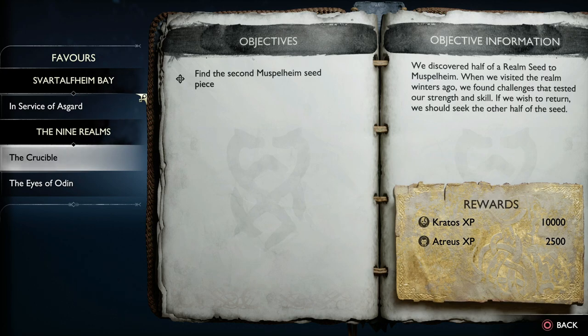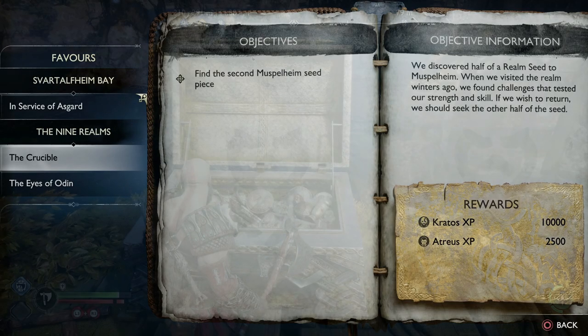I'll explain in another video exactly where the other seed is and show you how the Crucible works. It's like an arena with lots of different enemies to fight and rewards to get, but right now you can't do this — forget about it until you get the second seed needed to unlock and complete this quest.